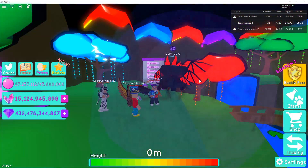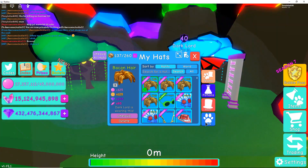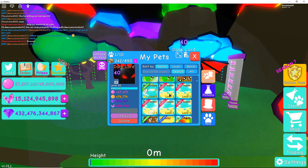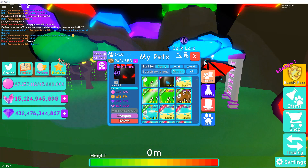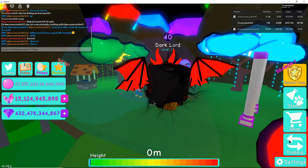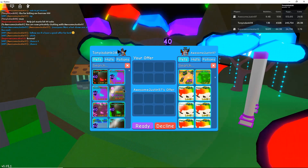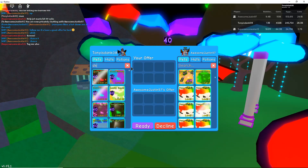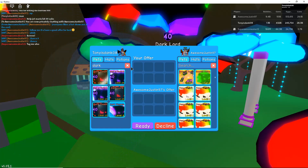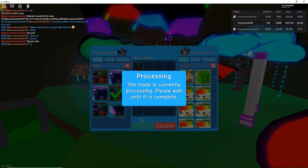This is the Dark Lord — it's actually one of the really good pets. It's got what looks to be like secret pet stats, because it's actually really good. But if you guys want to offer for this, just tag AwesomeJustin97. We're going to trade this thing back obviously, because we don't scam out here.